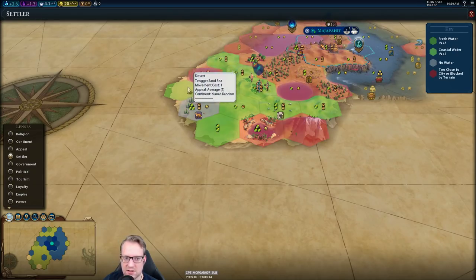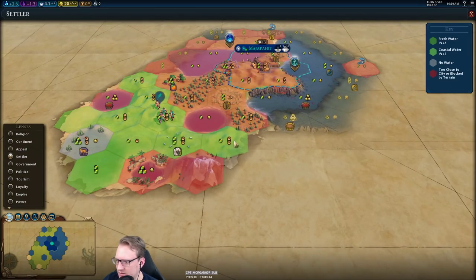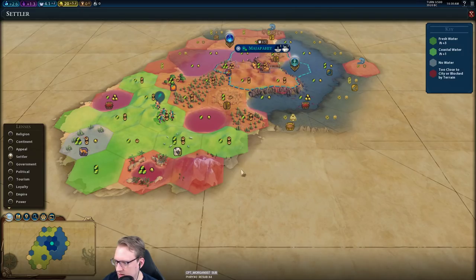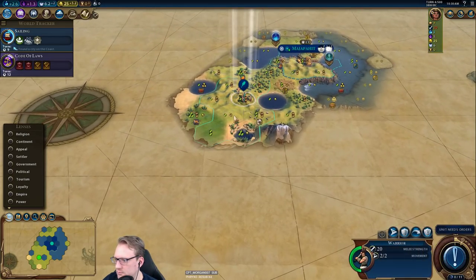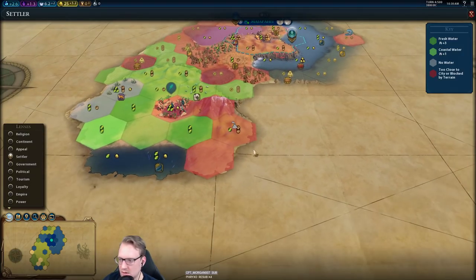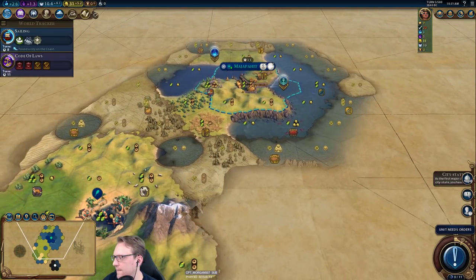We do have some desert over here, so Pyramids could be on the table for us. Not finding a ton of really high-appeal tiles, even with the forest. This could be a plus-five tile — plus one base, plus one, plus one, and then two coast. Could be double coast down here. Okay land to expand to so far. Oh, somebody here — and a volcano, actually. Maybe a city-state. A lot of intermittent desert here. I hope we don't have too much of it, but having a spot for Pyramids is great.